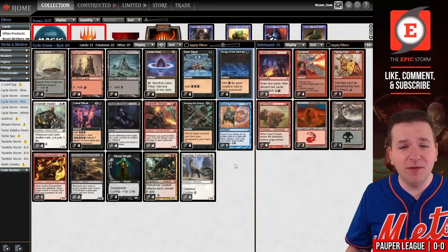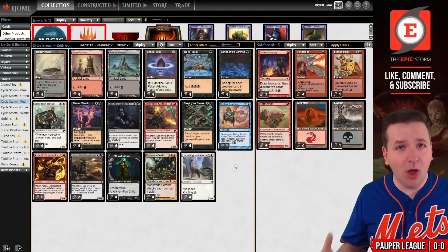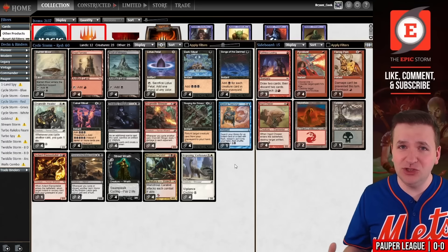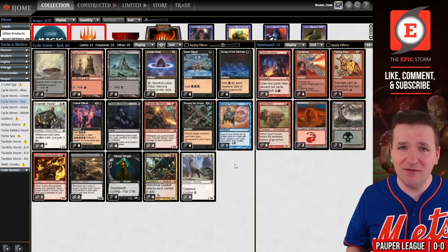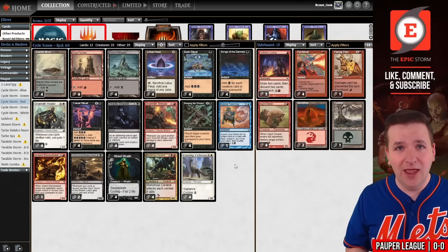This has been my deck list for the last four months, maybe even longer. That's because pauper has not changed — the format has just been mono-red and Boros Synthesizer featuring All That Glitters. If the format isn't changing, my deck list isn't changing. I do have a sideboard guide available at theepicstorm.com/shop. That's the deck list for today.